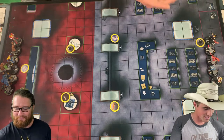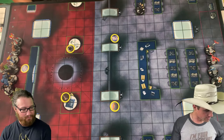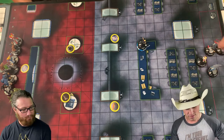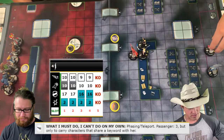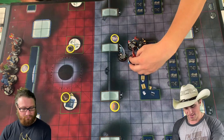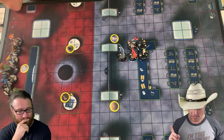I'd rather just move her, so let's have Hawkeye move and pick up the light object. We'll move him here instead, sidestep Sharon to here, and phase teleport out to here. I could have TK'd, but I'd rather move everybody up. We're going to perplex up Hawkeye's defense, and it is your turn.